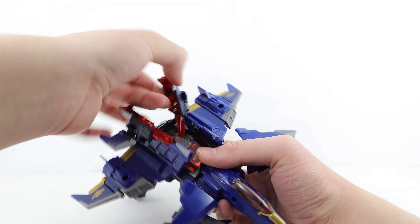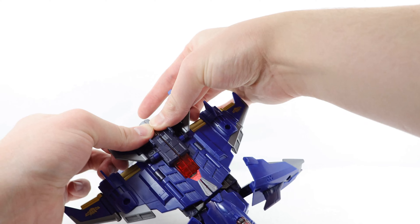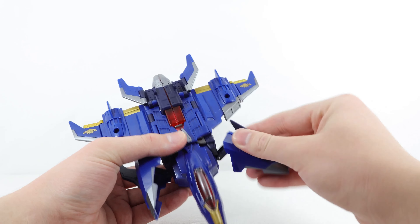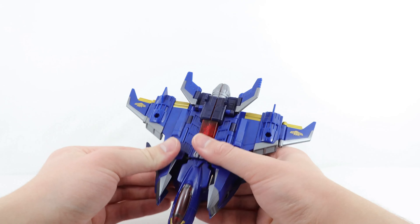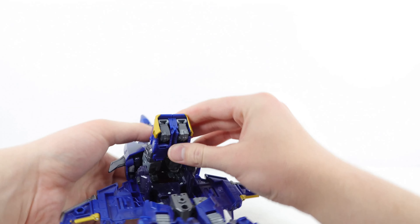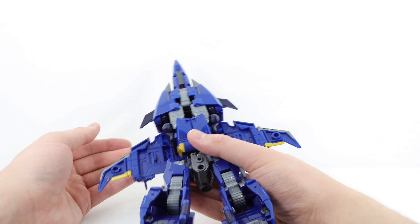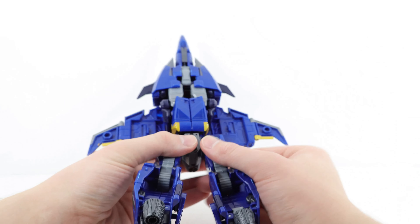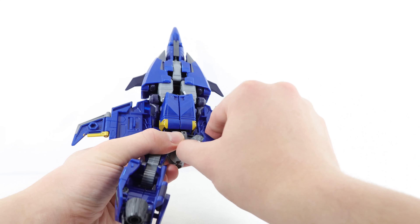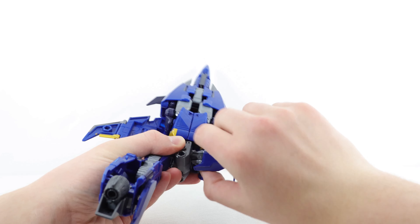Rotate the little wing pieces around on both sides, then tab the two halves back together using those same posts and ports. Get the shoulder panels — rotate them around and they'll form the sides of the jet, just fold those in and they'll slide into place. Flip to the underside, tab both arms together, and hinge them down into place, making sure they're nice and compact. Now for the slightly tricky part — move the entire thigh or top-of-leg section all the way around so you can fold the leg in.